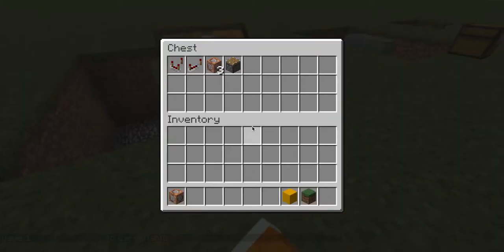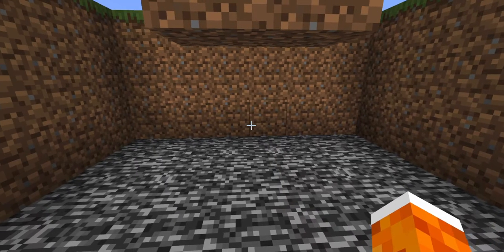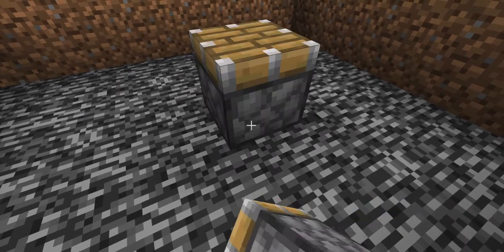The stuff that we're going to need: 1 redstone comparator, 1 redstone repeater, 3 command blocks — but because you're in creative you have infinite amounts — and 1 piston. The first thing you're going to do is right under this block here, you're going to want to put a piston right under it.